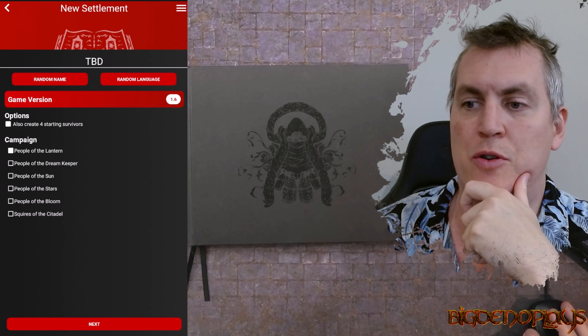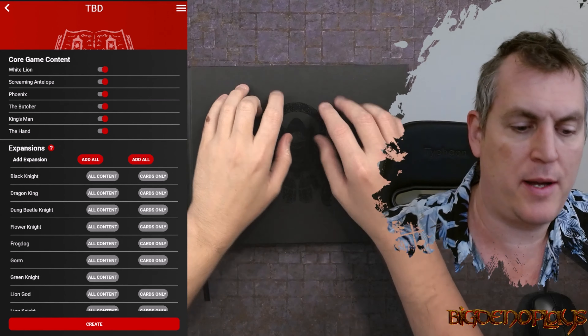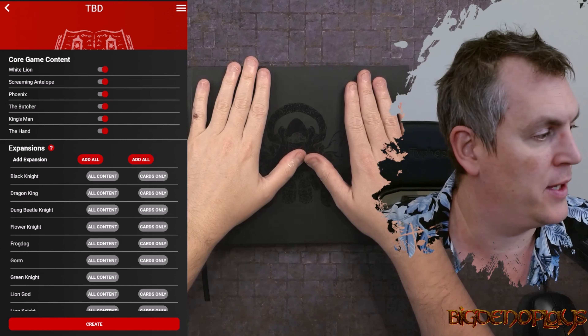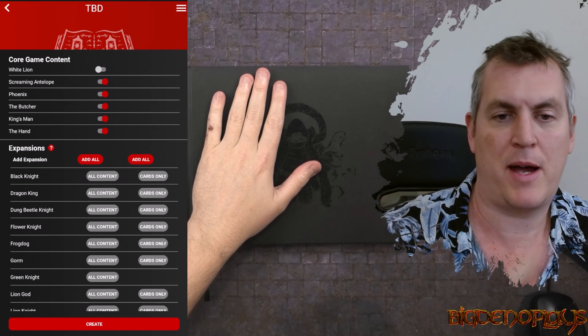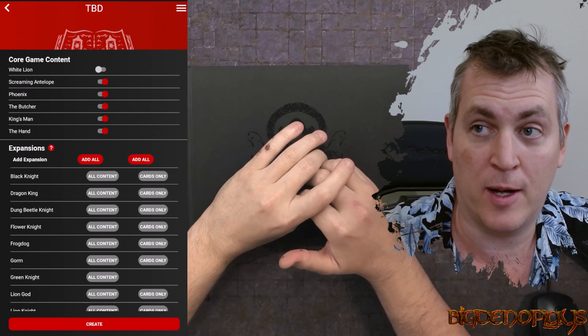We have version 1.6, so we have to decide each of the nodes. We're going to use the Frog Dog, so the White Lion will disappear. We may need to come back and add the White Lion at some point because you can occasionally face it.